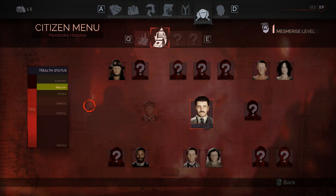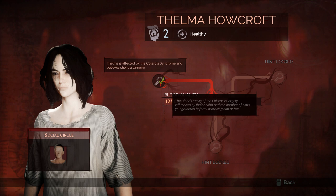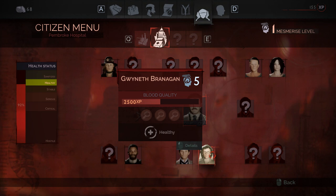Do not suck blood from residents unless you have unlocked the instructions for them. If you suck blood from the inhabitants without knowing their history, you will gain just a few experience points. It is much better to help them, make them healthy and then sink your teeth into their veins.